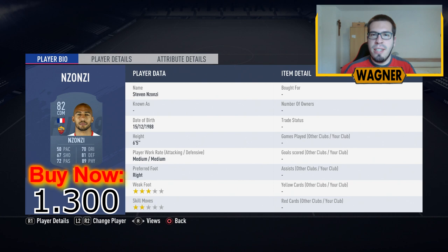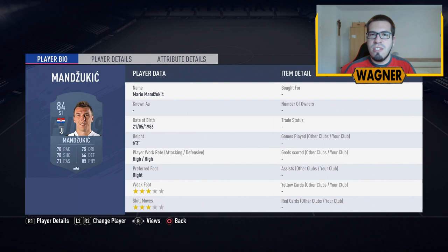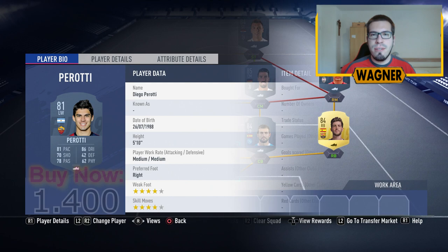Then we have the right midfielder, the 83-rated Samu Kasti Iecho from Milan, 2,500 coins. Now to our first striker, the 84-rated Mario Mandzukic, 3,400 coins. And then the left winger, the 81-rated Diego Perotti from Roma, 1,400 coins. And now to the second and last challenge, which is called Los Colchoneros.